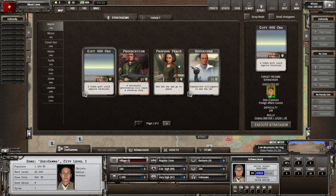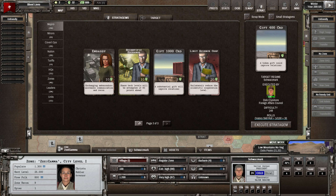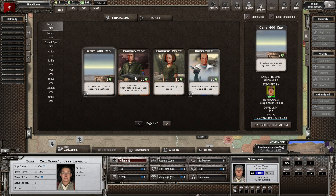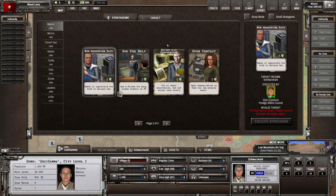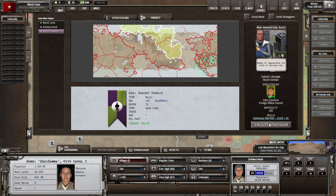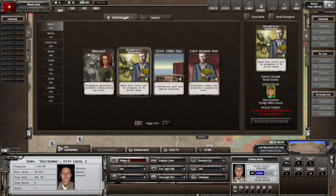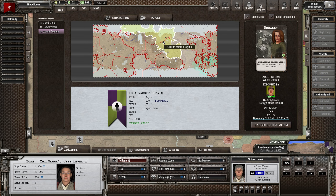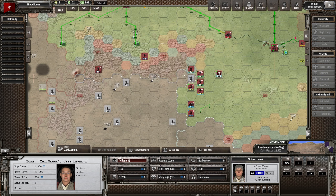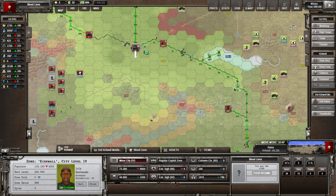Let's go to Stratagems and see what we've got. We can gift but can't afford a gift. I wonder if it's possible to get a non-aggression pact with these guys - they're not going to do it, not a chance. Scientific cooperation? No. They don't really want any friendship stuff with us. They're not even going to take an embassy. We need to get them more friendly with us first - I don't know how possible that is with the Humanists, but we'll see.